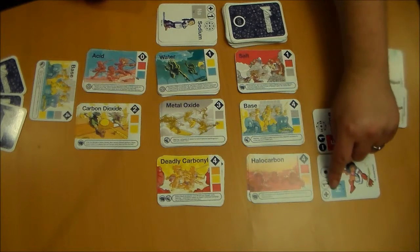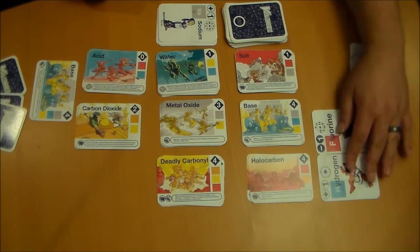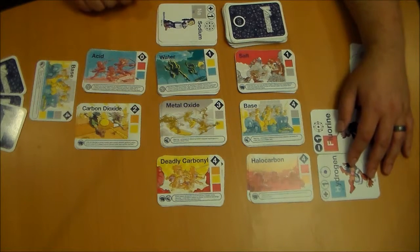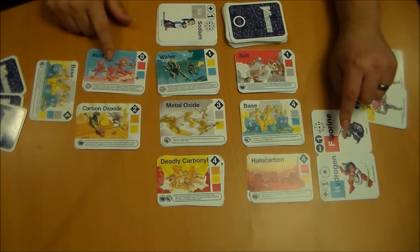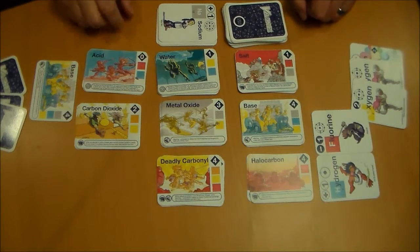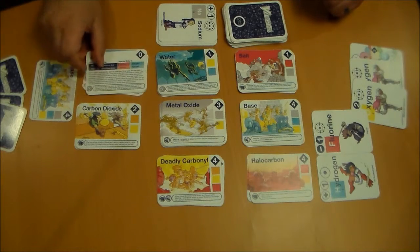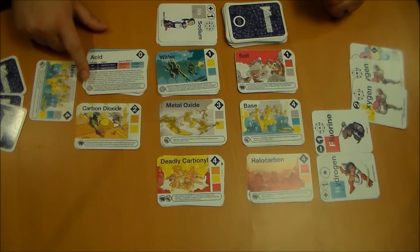For example, I've got hydrogen here, which is a plus one, and I've got a fluorine here that is a minus one. One plus minus one equals zero, so I have a molecule. To determine what molecule I've made, I look and match the colors I've used to the colors listed on the molecule cards. I have a blue hydrogen and a red fluorine, so that means I made an acid. The cards are color coded — all halogens are red, all hydrogens are blue, oxygens are yellow, etc. That way you can find out what you made, and it teaches you what molecules are in the process. If you have any questions, you can look at the back of the card where all possible combinations are listed, along with additional facts about the type of molecule.